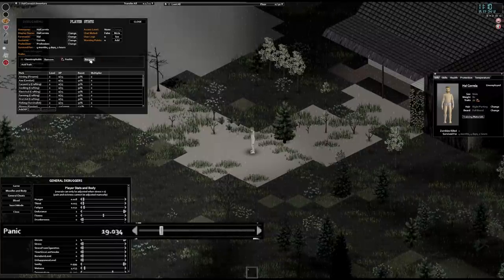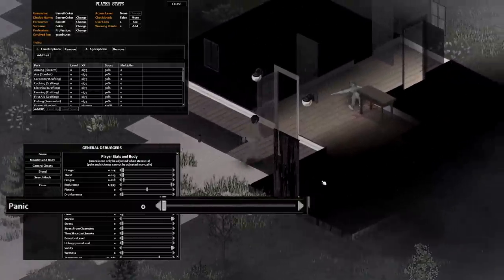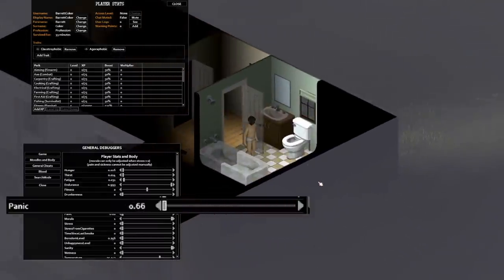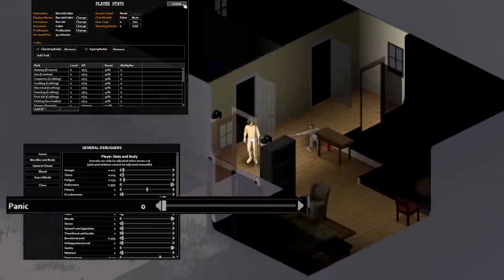This isn't character dependent either. Once I recouped my costs and tested a new character, I discovered it had the same result as the last one. In my first test I noticed that the panic reduction was based off time passing on the save and not the character.